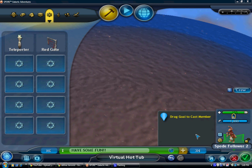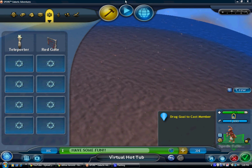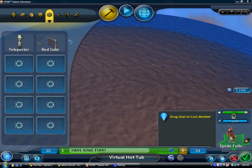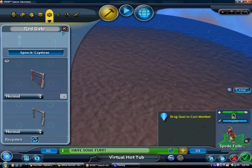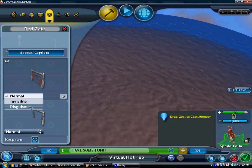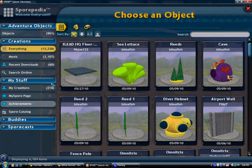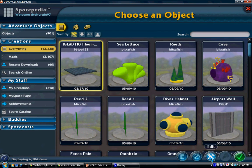Hey guys, this is Victor and I'm going to be showing you how to disguise gameplay objects as creatures. Just go on behavior and I'm going to use this red gate right here. On this little bar thing, click on disguised. And go on one of the buildings or vehicles and click edit.